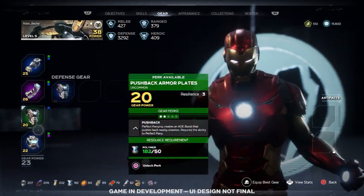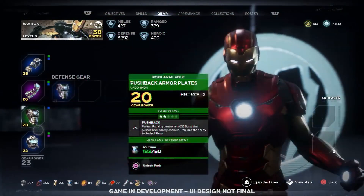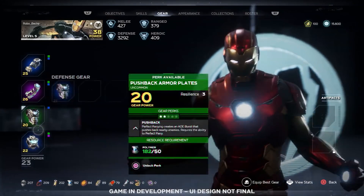Next, we can barely get a glimpse at the defense gear piece, the Pushback Armor Plates. This one reads: 'Perfect parrying creates an AoE burst that pushes back nearby enemies — requires the ability to perfect parry.' Perfect parry will probably require blocking at a specific moment when being attacked. I also want to mention the word resilience shown here — we've also seen fortitude and resolve. In Marvel Ultimate Alliance 3, resilience described defense against energy and magic, so maybe Avengers will use a similar system.